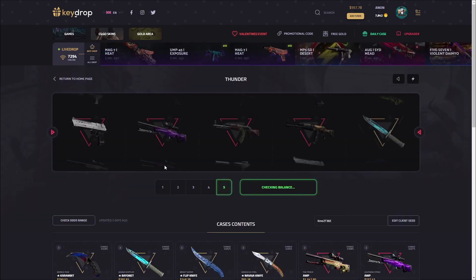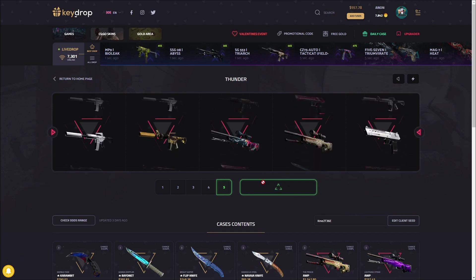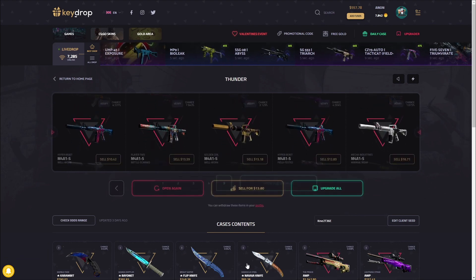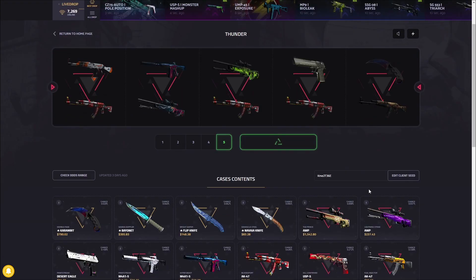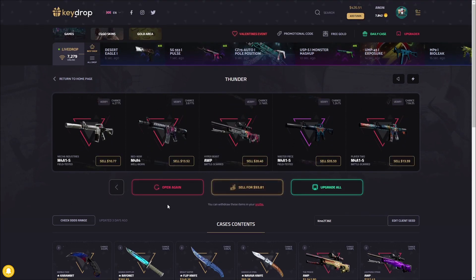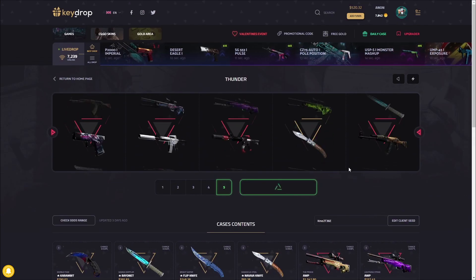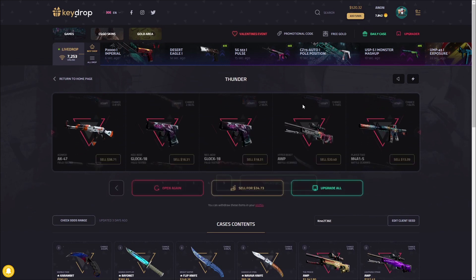Okay, last is the Thunder Case — pretty cool to open, and like I said, really good percent shot to make some profit. It's 100 dollars to open these. Lost a little bit there. Come on, this top row is just so ridiculous — and Masterpiece looks good. 93 dollars — some of these skins are just worth nothing but then some are worth crazy amounts.